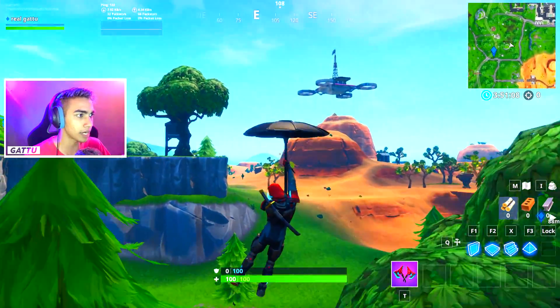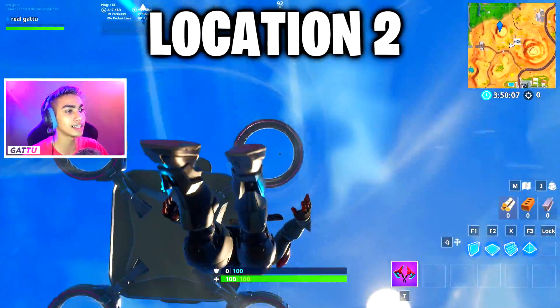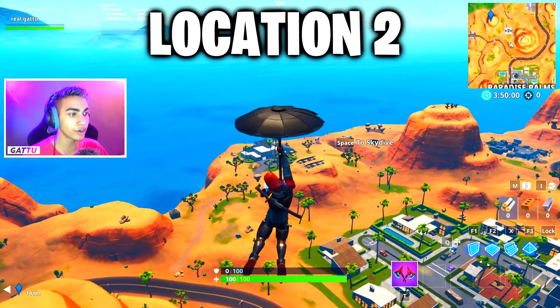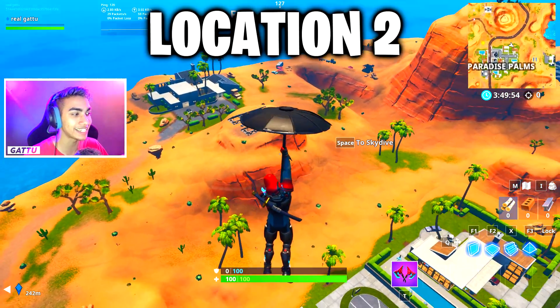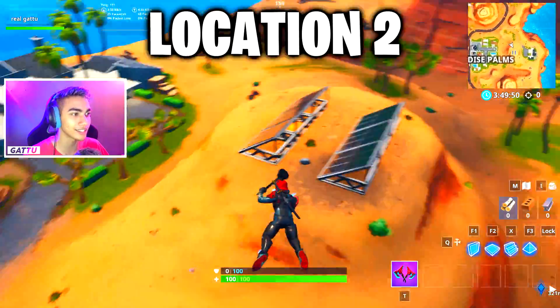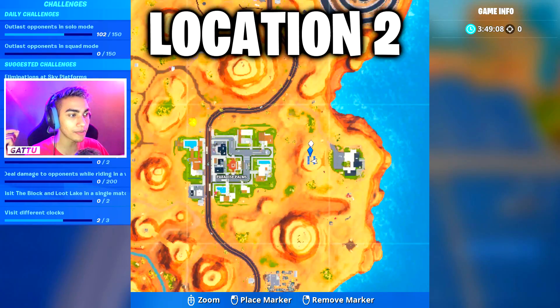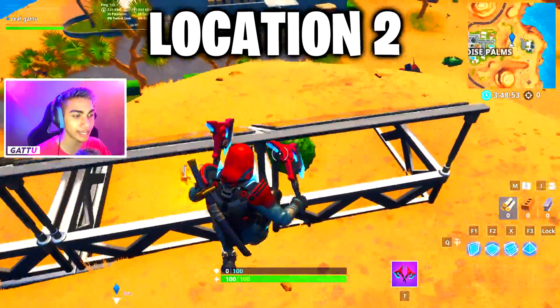Using the slipstream, head toward the sky platform and glide down. The second solar area — in the desert — is right next to Paradise Palms, in front of John Wick's house. Just glide down and drop there to complete your second location. On the minimap, go to Paradise Palms and the solar area is directly in front of the John Wick house, right in the center.